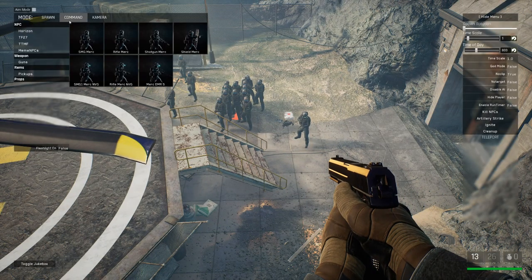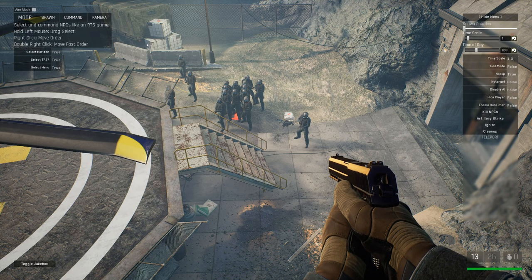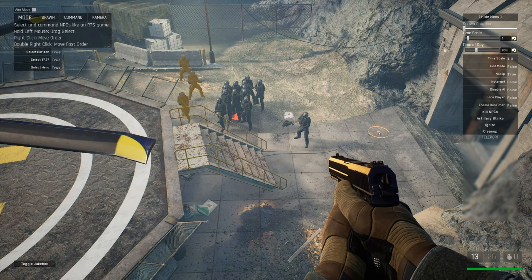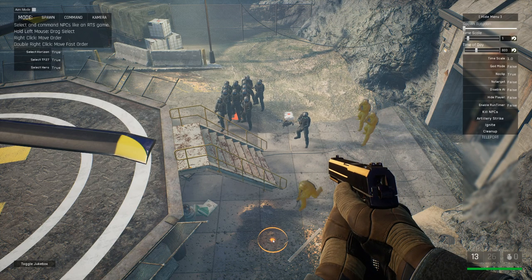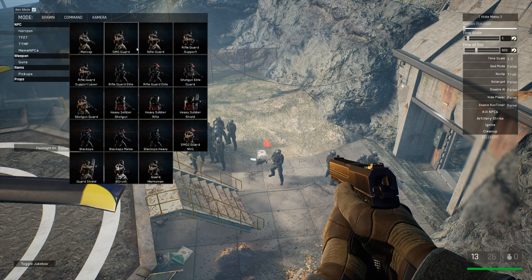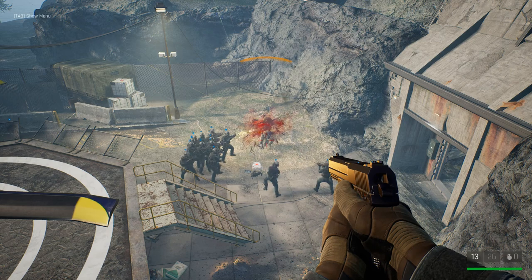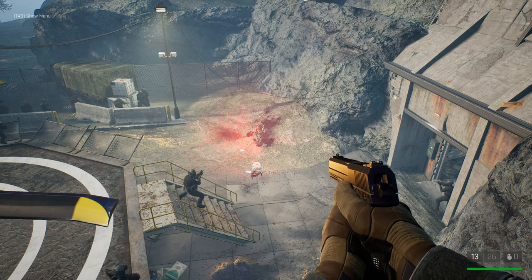You can also order these guys around like an RTS game. Just go to the Command tab under Modes. I can left-click to drag select — hold down left-click and drag to create a selection box. I've now selected these three guys; if I click anywhere they'll move to it, and if I double-click they'll run as fast as they can. If I want to start a spawn battle right here, I could just spawn some Horizon guys — these guys don't like each other so they'll start shooting. But as you can see, that was pretty chaotic and I didn't have much control. It's not the most interesting spawn battle.